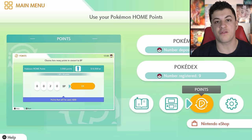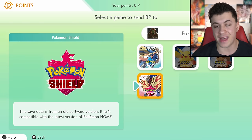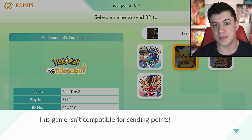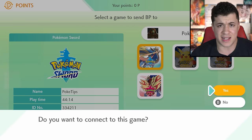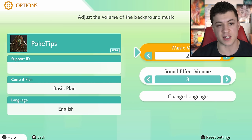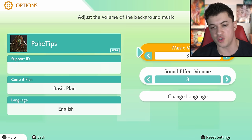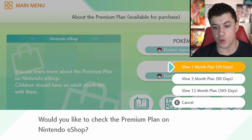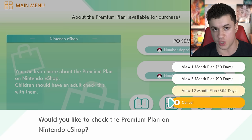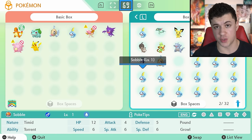Moving along to the right, we have the Points option. Basically, by doing activities in Pokémon Home, you'll be able to earn Battle Points, which you'll be able to send back to your Pokémon games. Currently you can only send Battle Points back to Sword and Shield — you can't send them to Let's Go, because Let's Go didn't have Battle Points. And then finally, to the right of that, you'll have your Options menu, where you can check out some information like your username, support ID, see what level your plan is, and change the music volume. Last but not least, at the bottom, you have the Nintendo eShop option, which allows you to buy that subscription plan to Pokémon Home to get all the features. And that, my friends, is the Nintendo Switch version — honestly, it's kind of barebones.